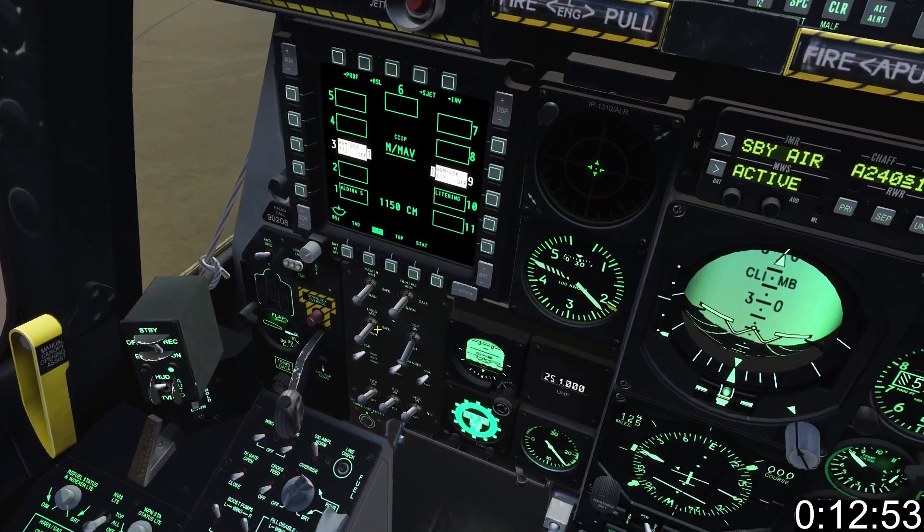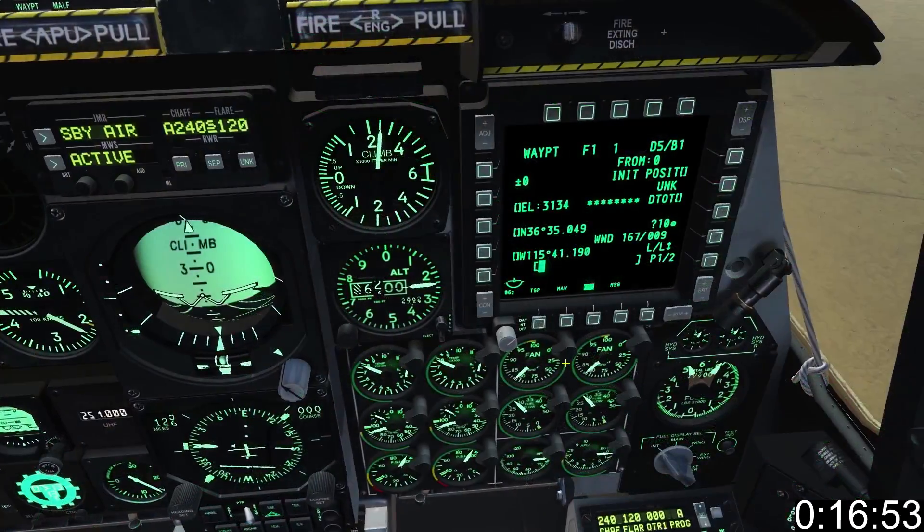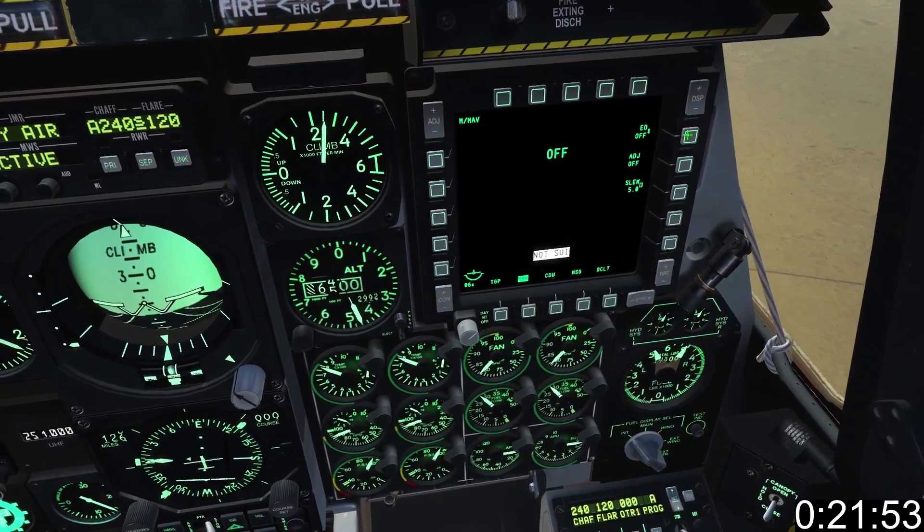You can select the missiles through the HUD or DSMS. Turn on the Master Arm and the TGP. Select MAV on the right DSMS. Next we need to align the MAV Seeker by turning on the EO.